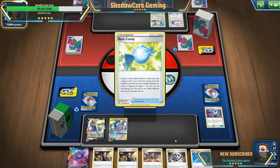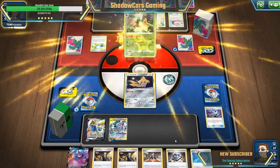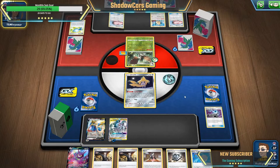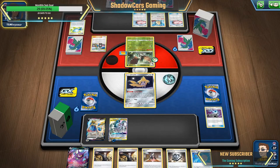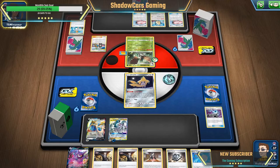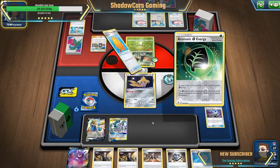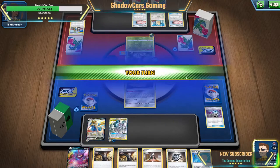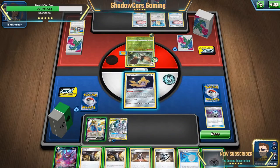You got a Rare Candy there sir. Yeah you do — you got that Decidueye camo thing, yeah you do. I was thinking I could just Boss it out and just kill the rest. Do I get prize cards if I kill this thing? I do not. Okay, that's basically the plan — just have cards that go right through it.